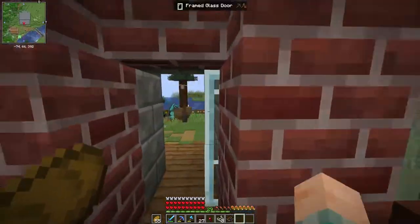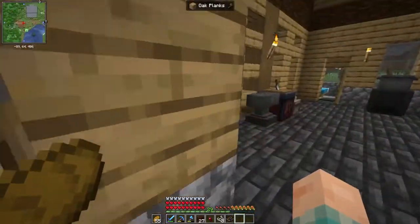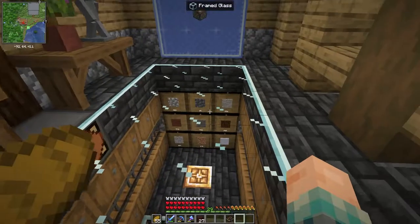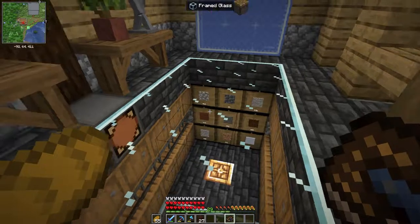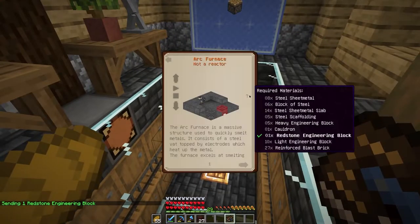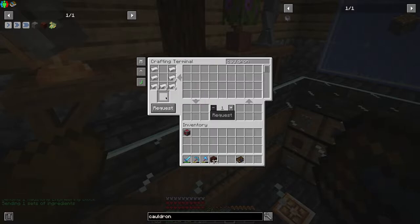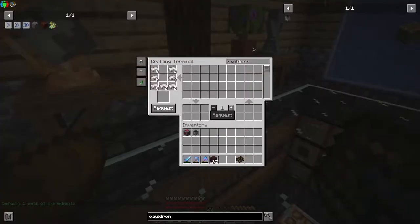It's definitely going to be worthwhile because the arc furnace will give us access to a lot of different utilities such as brass and unobtainium and a couple of other resources. So as we look through this, we're going to see that we need a redstone engineering block, one cauldron, and six blocks of steel.